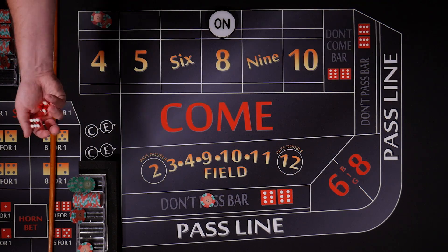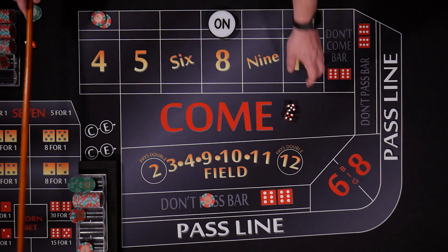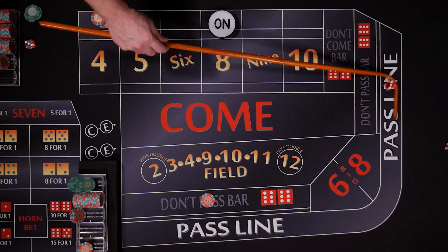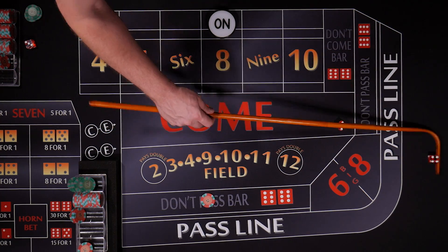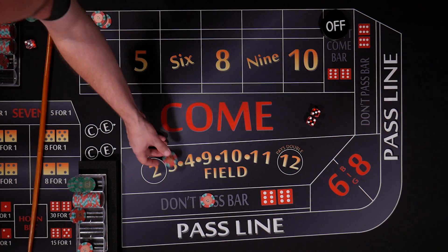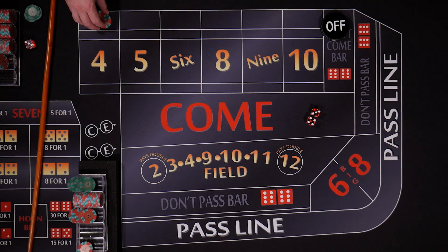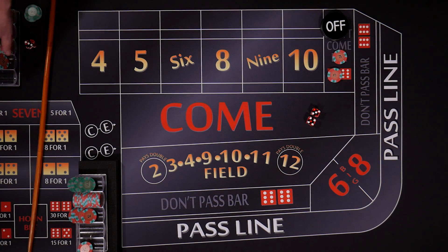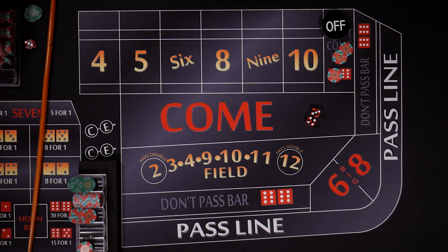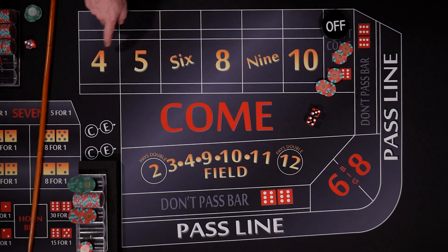We don't have enough to place full odds — our minimum odds would be six dollars to win five dollars. We could pull from our winnings but we're just going to let this ride as it is. We have our point of four working for us. Let's hit our seven. Seven — there it is, that's what we want to see. Shooter sevened out. You're going to get paid one to one on that flat bet. Your four is going to get paid off — one to one on your flat, and two to one, thirty wins fifteen on your four.